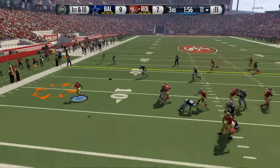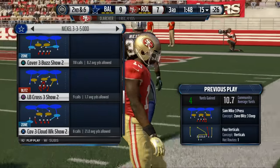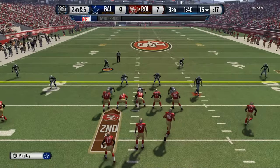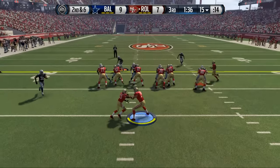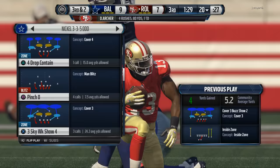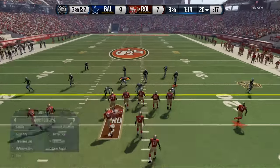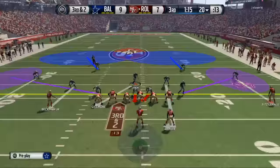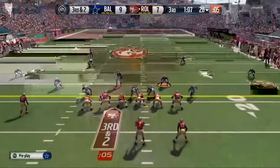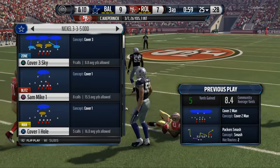We'll see what we can do here — a little flat path to the outside, good read. There's inside zone, and we're able to be pretty solid against the inside zone in my opinion. That was trips halfback weak inside zone — that's one of the best inside zones in the game.